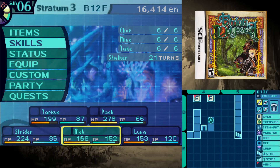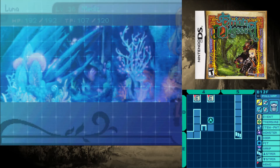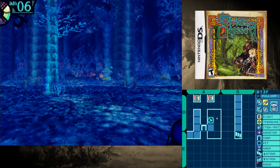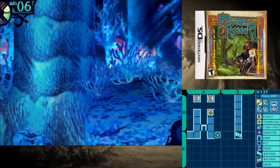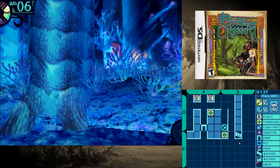All right, so before we do anything, let's heal up a little bit. I think the room goes like that, but I shouldn't assume. There's some treasure — a Pink Net. Bravant! Okay, cool. There's another treasure chest over here — a Gum Helm. All right, so let's get that. I think that's fine.